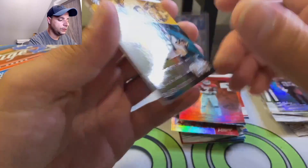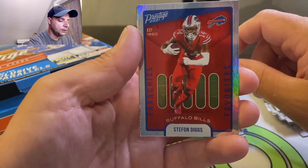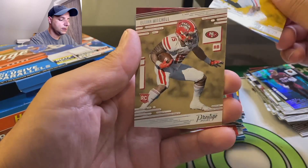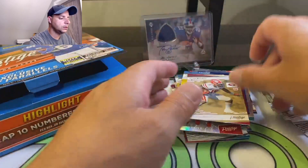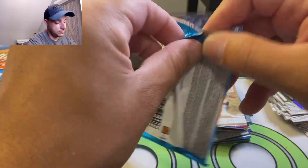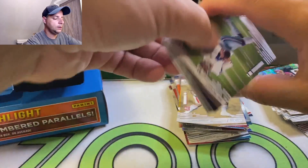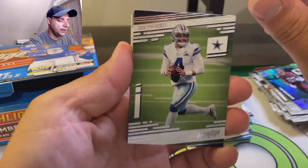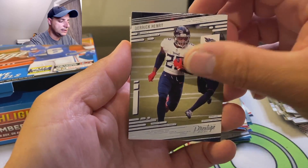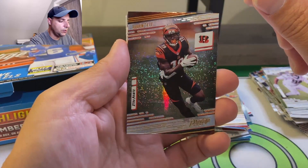Prestigious Pros, another franchise favorites. Trey McKinney, Elijah Mitchell. Again a pretty big pile over there - insert heavy, numbered card heavy. So far no autos, but those are going to be the big hits. Dak, Byron Jones, Derrick Henry, Cameron Jordan. We got Auden Tate.